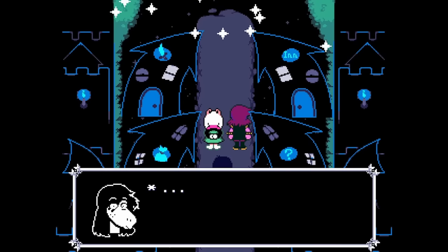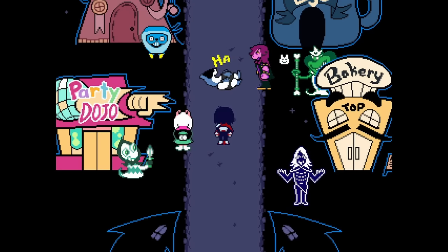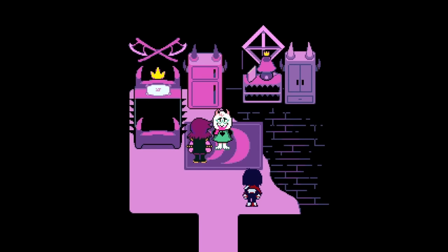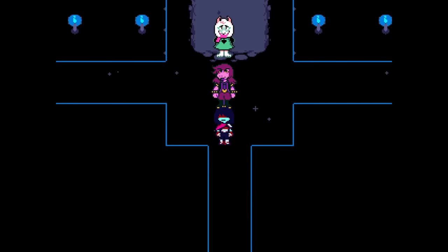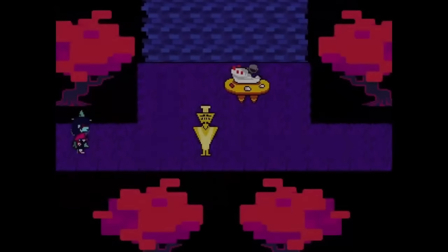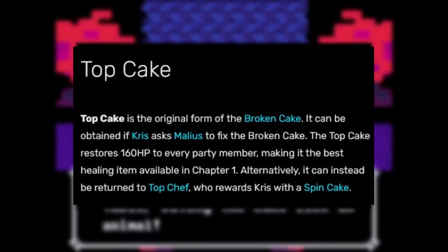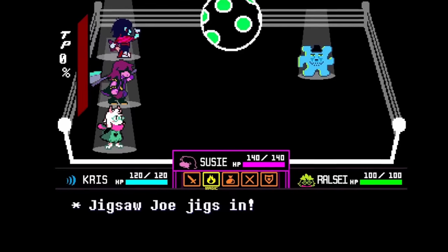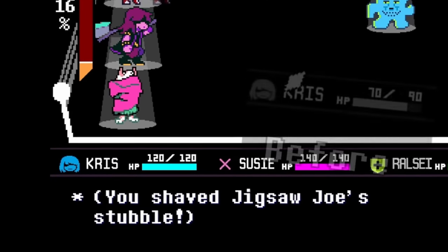Before we jump into the next Dark World, we have a chance to get our bearings in Castletown. There isn't a ton to do here, but it's a chance to see where we left off in terms of stats and gear after Chapter 1. In terms of items, we don't have much left after the King fight. We only have a few healing items and not much money, but there is some good news — I did manage to save the Top Cake for a truly dire situation. The biggest thing going for us is that after each chapter, all party members level up, which means better stats and most importantly, more HP.